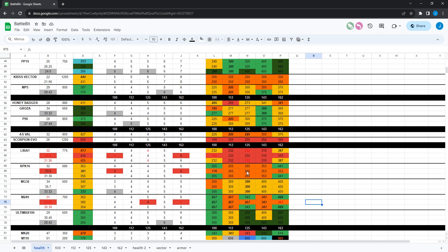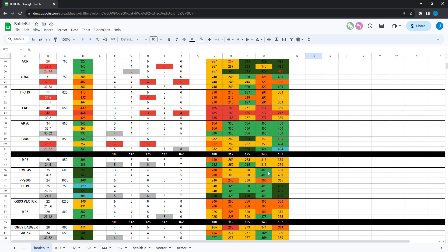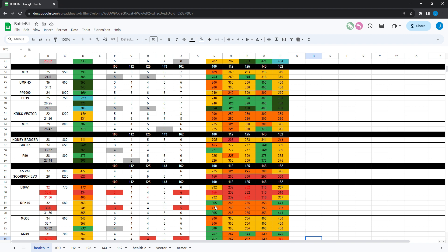The RPK 16 still has really good time-to-kill value. With the damage-increasing barrel, you're within 50 milliseconds of the L86A1 at every armor type. It's a little bit slower with the standard or damage-decreasing barrels against 100 health and 162 health. Comparable to the FAL, which was one of the best guns time-to-kill wise at 185 and 277 — actually faster against 100 health with the damage-increasing barrel, but slower elsewhere, by about 80 milliseconds. So not the greatest, but not too bad.